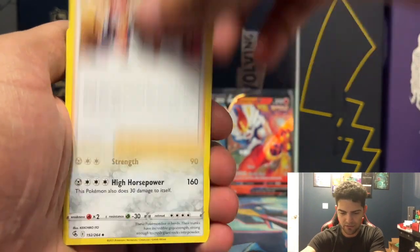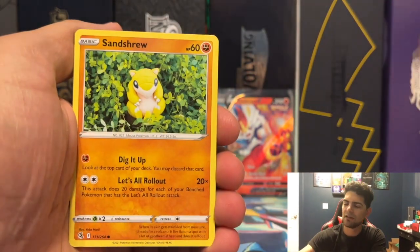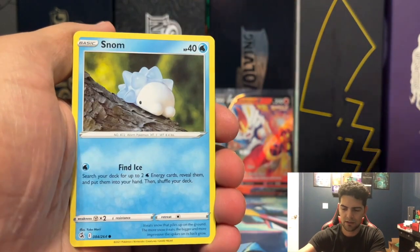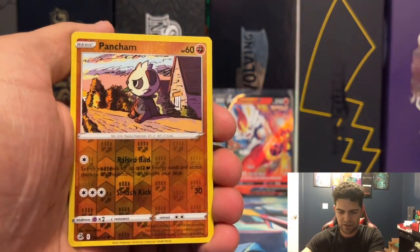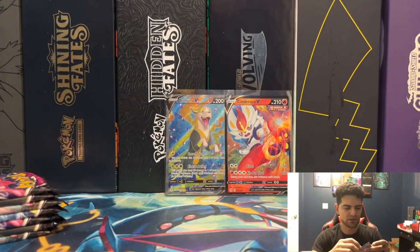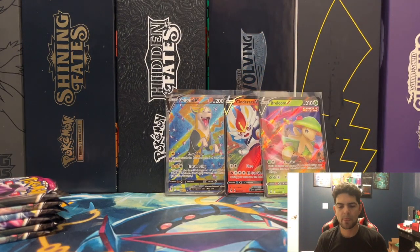Fire energy — the three duos of the starters — Mudkip, Sandshrew, Stufful, Impidimp, Snubbull, Pancham Reverse, and another Breloom V. We pulled the Breloom and the Cinderace V in the last booster box opening, so nice to see those coming out again.